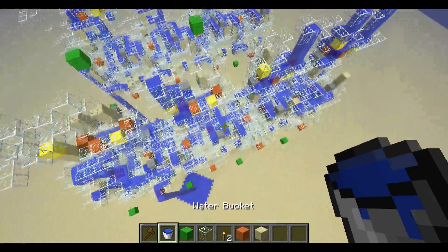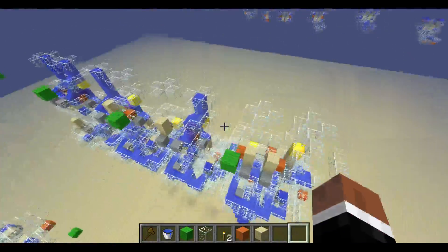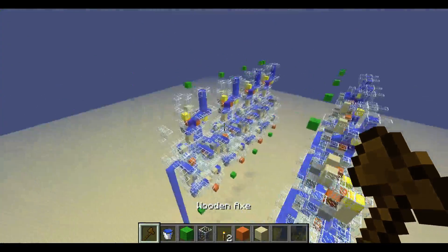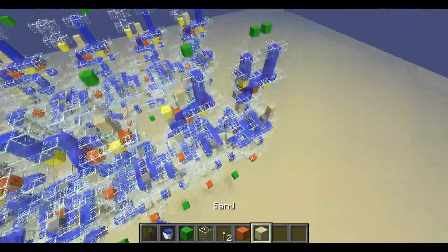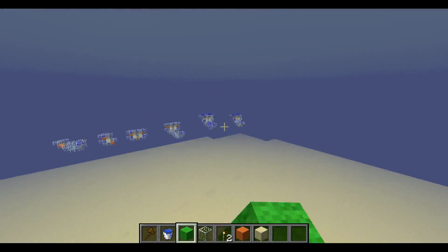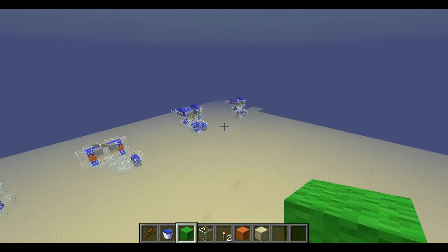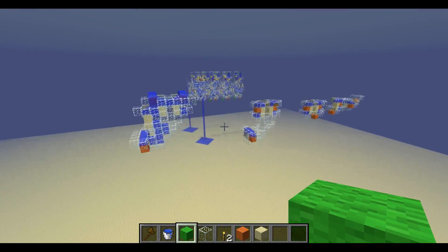So I basically just took these components and stuck them together into this over here, and made awesome water adders with absolutely no redstone. Alright, so I'm gonna leave a link in the description to a world download where you guys can play around with this. I'll make like ten copies of this adder and you can mess around with it yourself. Let me know if you find any problems with it, as always. And I'll leave these logic gates here as well, so you can mess around with them. Anyways, thanks for watching and I will see you next time.